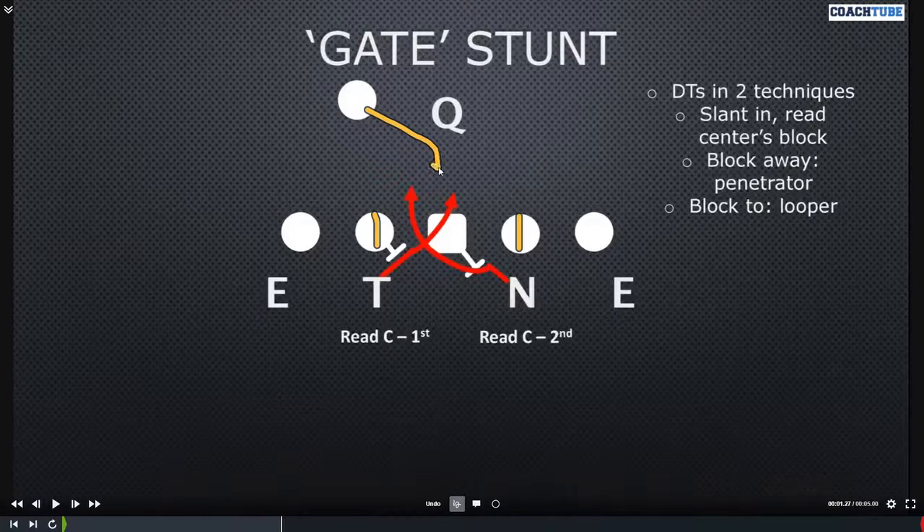With the back here and the center blocking away — this might be like an inside zone concept — the tackle is going to go right through the center's hip and try to blow him back off the nose. We're trying to get the ball to cut back by the penetrator. The looper is going to engage the center, let his buddy go first, then wrap back around to the B-gap to tighten it and play the cutback. The guard should stay on the penetrator since he blocked down. The looper comes backside to clean up the cutback.